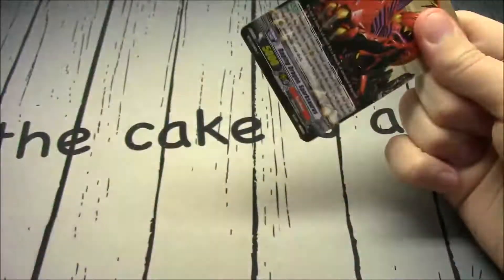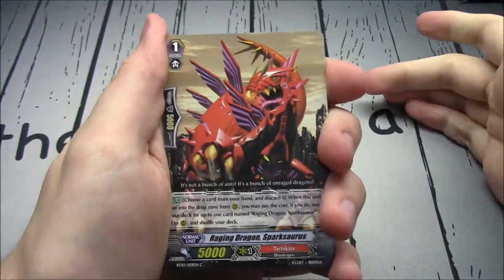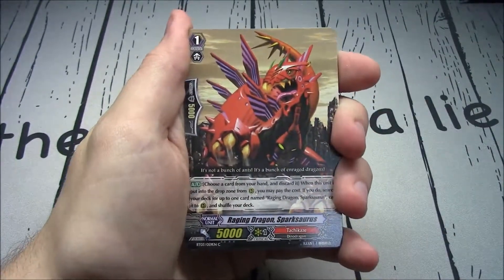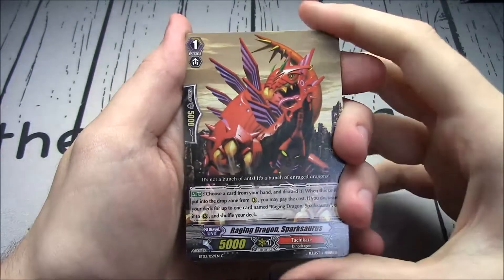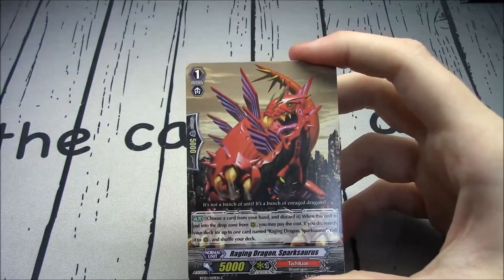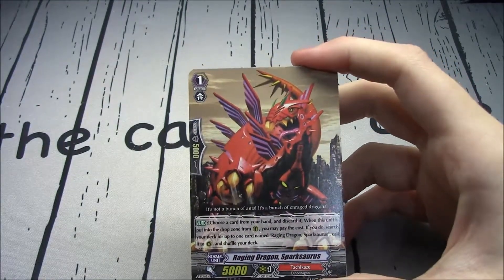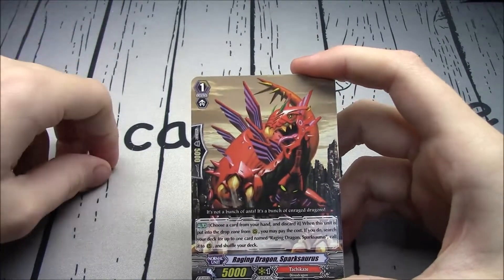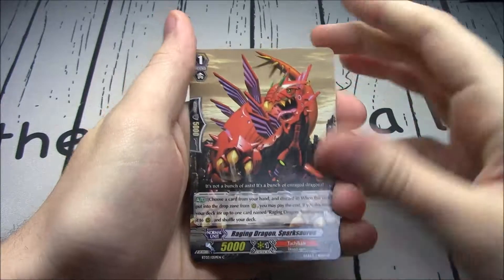First pack — I'm going to pull an SP in this one, right away. No promotional material on the back. Raging Dragon Sparksaurus, Tachikaze Grade 1, 5K. 'Choose a card from your hand and discard it. When this unit is put in a drop zone from rear guard, you may pay the cost' — you search your deck for up to one card named Raging Dragon Sparksaurus, call it to rear guard and shuffle your deck.